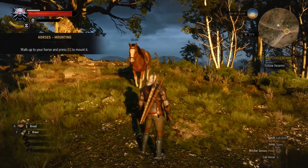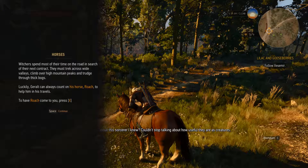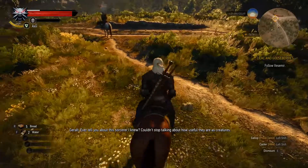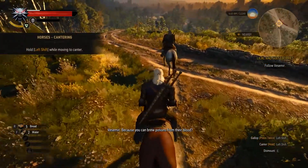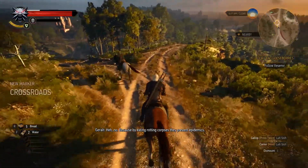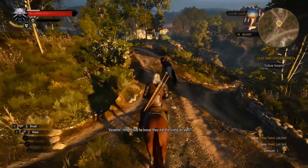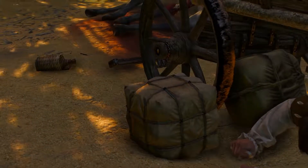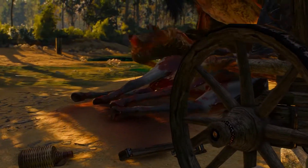After grabbing the raven skull, reach your horse, mount it, and follow Vesemir. He'll talk a bit about the story and give you some background on what's happening in the world. You'll follow him until you run across a merchant that was attacked, or is being attacked, by a griffin.